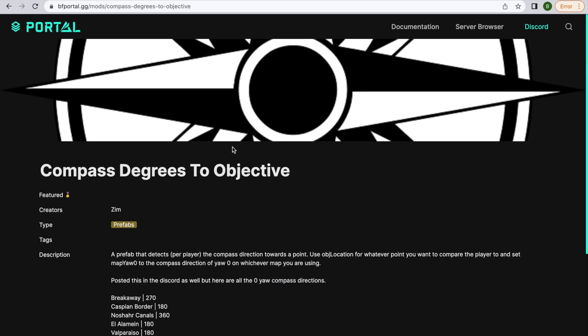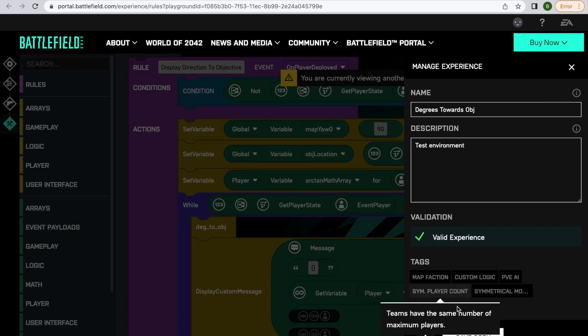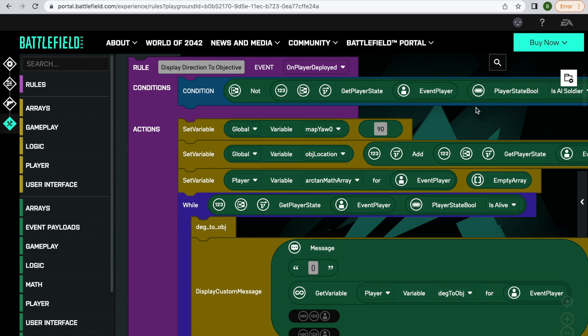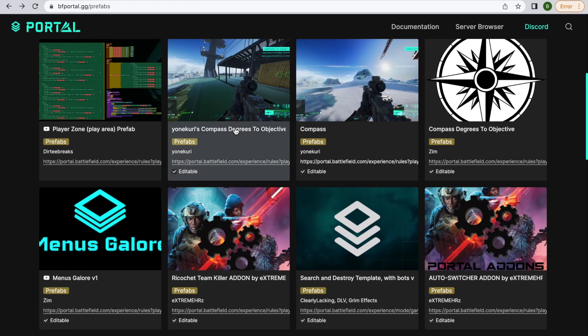There's a map detector block of code - very, very useful. Let's have a look at one of these things - we'll click on 'compass to degrees objective'. This creator, Zim, does quite a lot of good work. You can see they've provided the experience code to edit it. We're going to click there and it's going to take us to their experience. You'll have seen this before no doubt - 'viewing someone else's experience, duplicate it to make edits'. So we're going to click there, save a copy, and now I have a copy of that which I am able to edit. That experience will appear in my experiences.